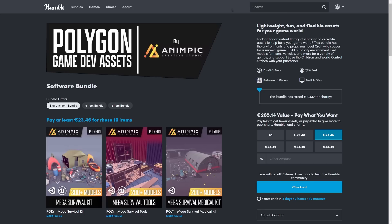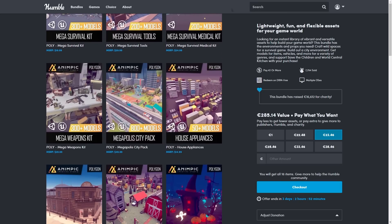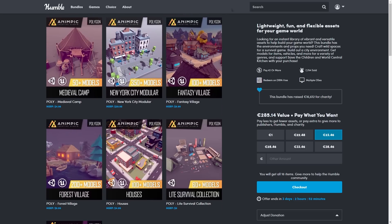Starting off with the Humble Polygon bundle, which I already mentioned in a previous video. This one is really awesome — you can get over 4000 assets at 92% off, all of them in a gorgeous low poly style, which I'm always a fan of.